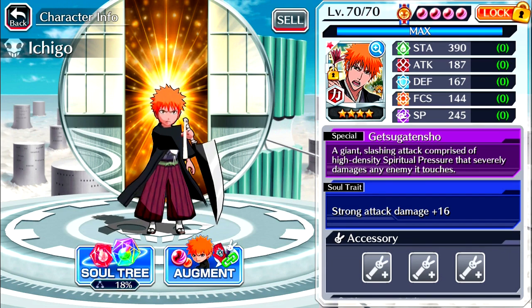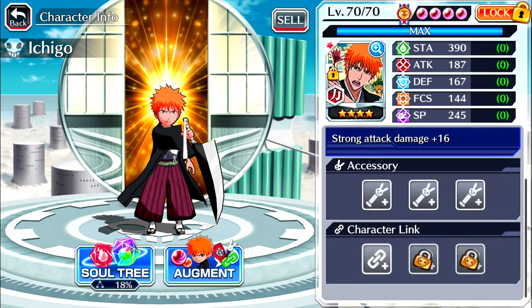For this demonstration we're using Ichigo at level 70 with 18% on the soul tree. So his stats are: stamina of 390, attack of 187, defense of 167, focus of 144, spiritual pressure of 245. Soul trait is at strong attack damage plus 16, no accessories and no character links.